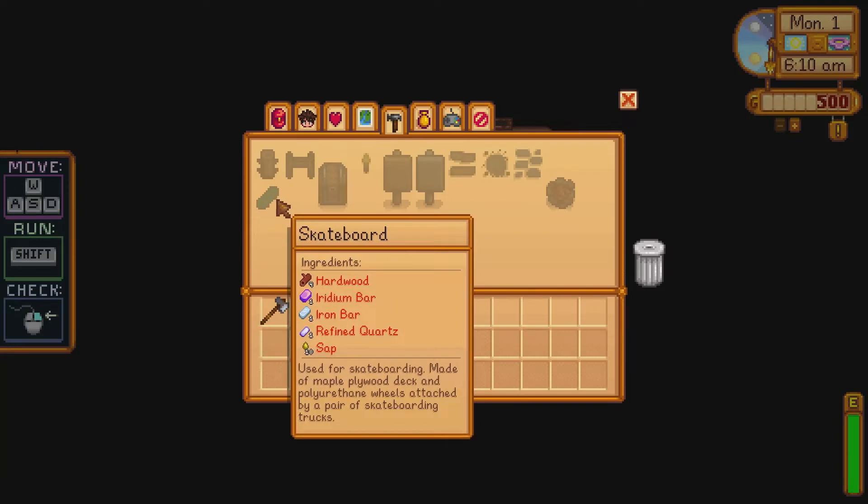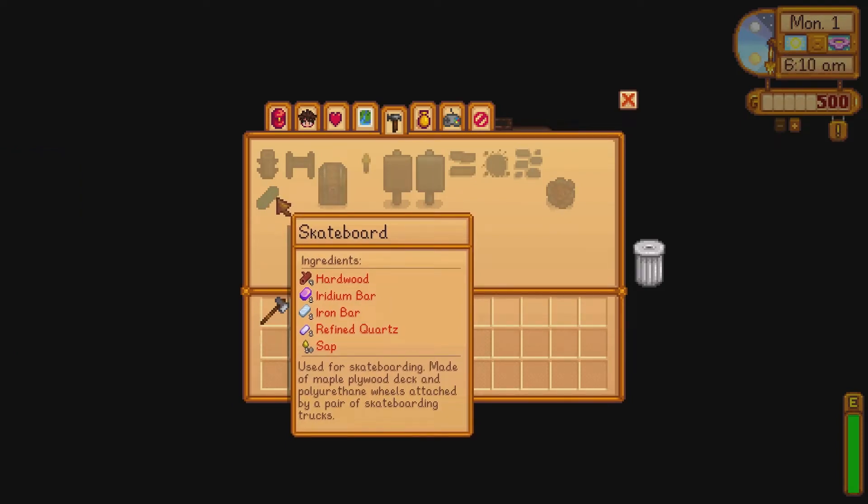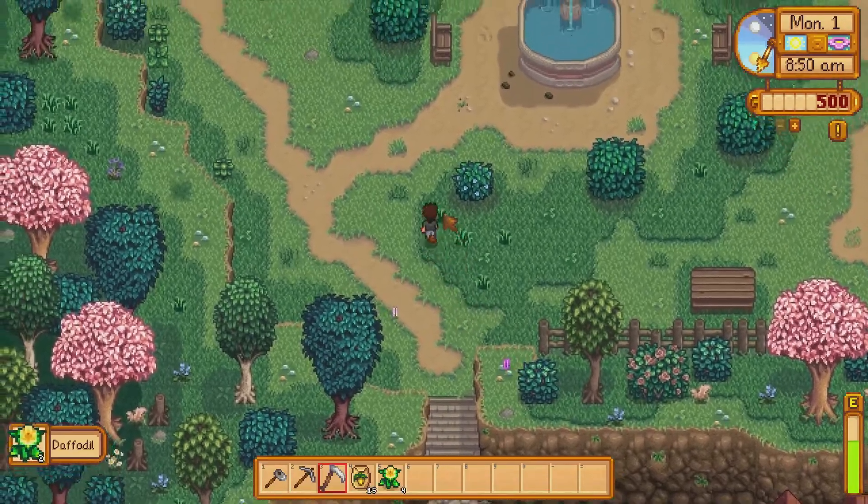In order to craft the skateboard we need 4 hardwoods, 1 Iridium Bar, 1 Iron Bar, 1 refined quartz and 10 sap. I start off with the easiest resource to gather — the sap. I annihilate some trees on my farm then do some foraging in order to raise some money.